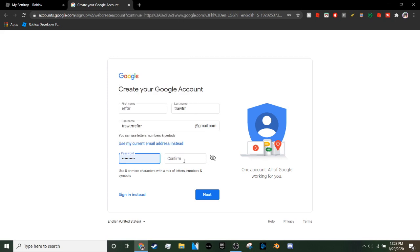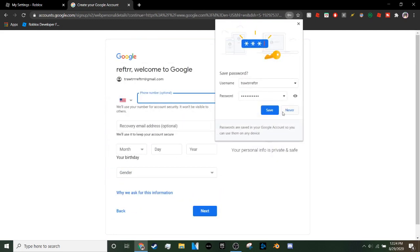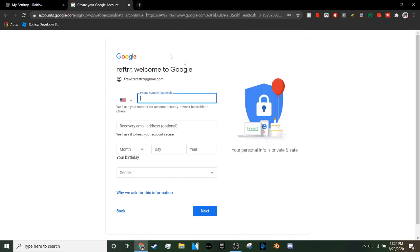Next, create a password. Make sure you pick a strong password — it lowers the chances of getting hacked. You can use a password generator on Google if you want a very strong one. Retype the password to confirm. After that you'll be taken to the optional tab, where you can enter a phone number for extra verification to protect your Roblox account from being hacked.